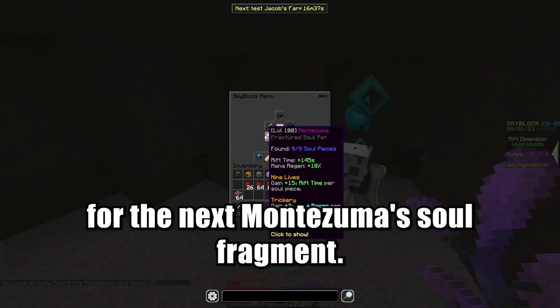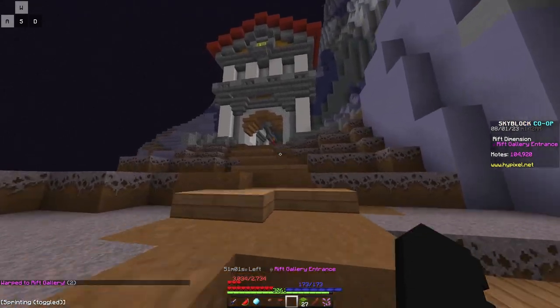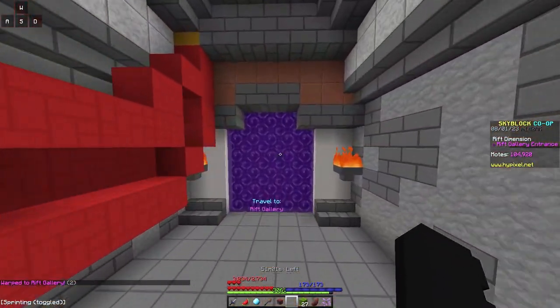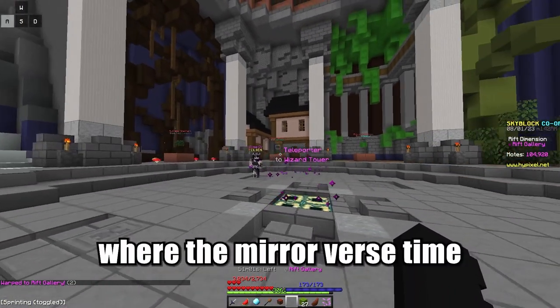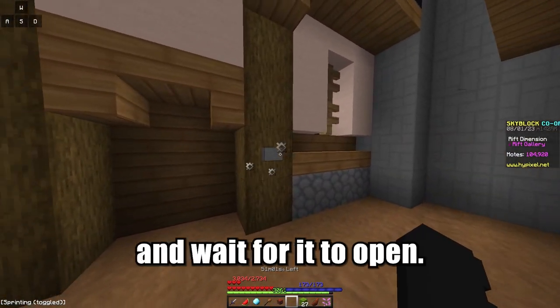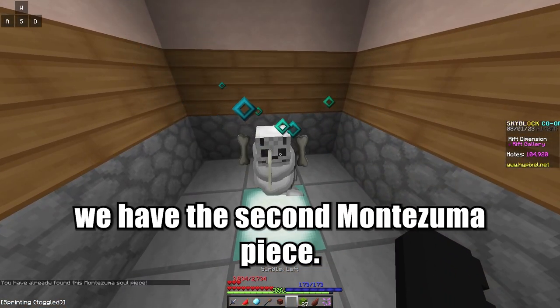For the next Montezuma soul fragment, go back to the wizard tower and go into the rift gallery. Head on over to where the Mirrorverse time charm would be, from the west village. Next, click this button and wait for it to open. And just like that, we have the second Montezuma piece.